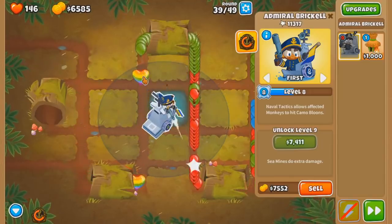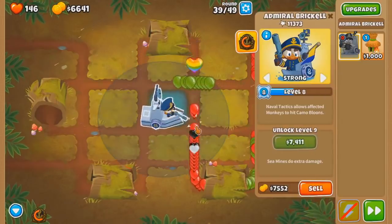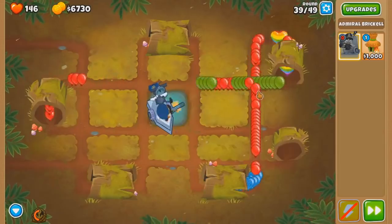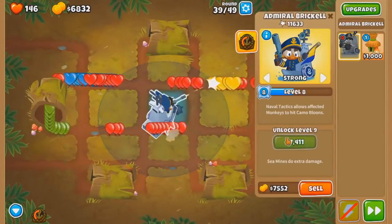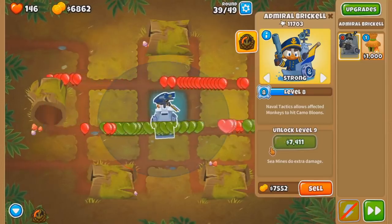Do not. Oh wait, we have to. Never mind. Sea Mines - the Sea Mines only do two layers, not seven. Because of the nerf, we don't get level 9 this round. That makes this round really tough, with the regrows and all that.